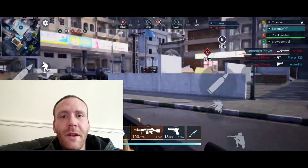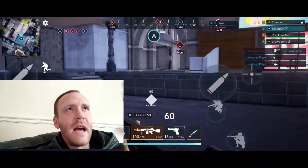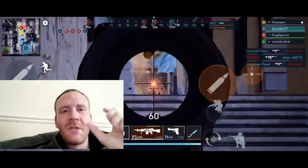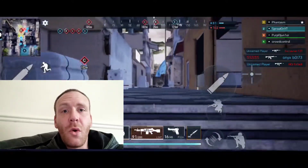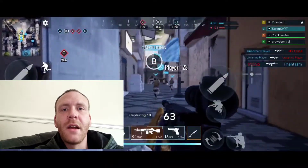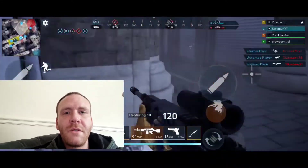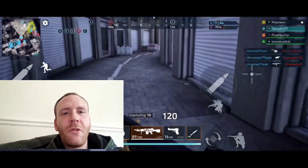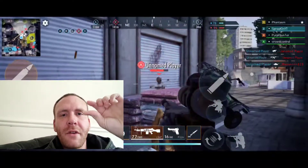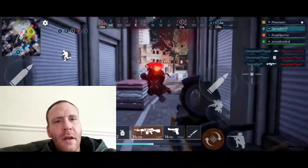If you chose a frag grenade and held it to cook it, there's no cook timer shown on screen. We need to know when the grenade is going to blow up — not just to avoid killing ourselves, but to judge timing against a moving target. If I can see there's 2.5 seconds left, I can throw it so it explodes on landing. Without a timer, you're just guessing. A simple cook timer showing the countdown from the moment you pull the pin would be a massive plus.